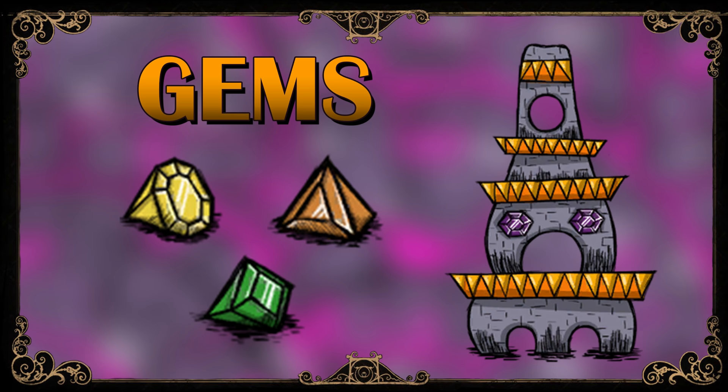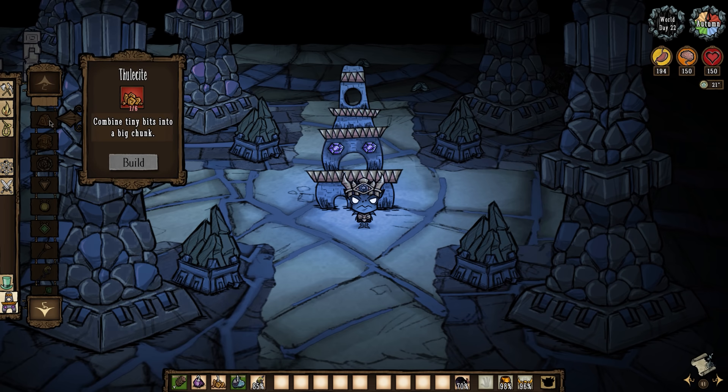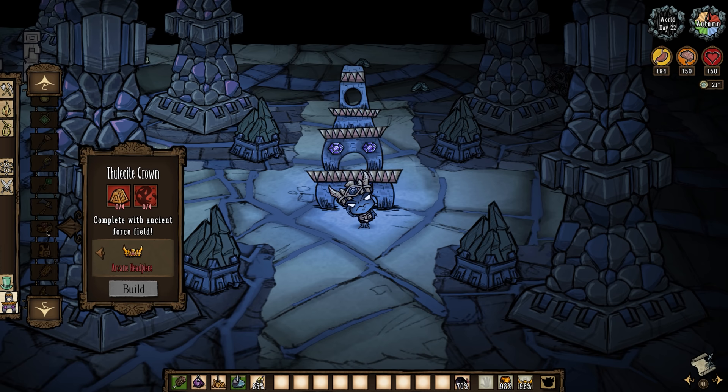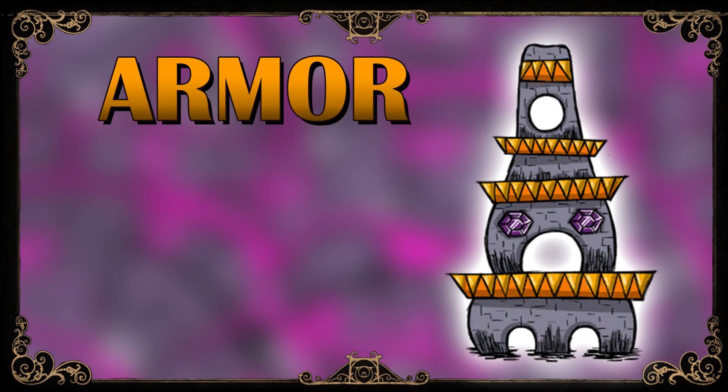The orange, yellow, and green gems are used primarily within the ruins, which brings us to the most important resource to be found here: the Ancient Pseudoscience Station. This is an immovable crafting station which unlocks a number of recipes for extremely powerful items that cannot be prototyped and must be crafted at the station. Most of the recipes call for nightmare fuel and thulecite, a crafting material that can only be found in the ruins. The amulets and staves all require rare gems. I want to discuss specifically the items that can benefit you in the early game, which you are most likely to prioritize during a ruins rush.